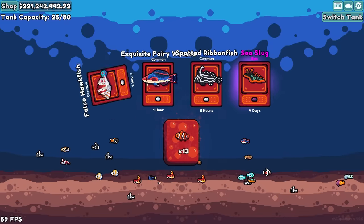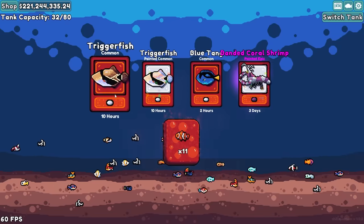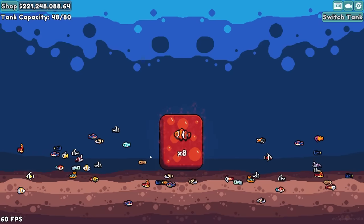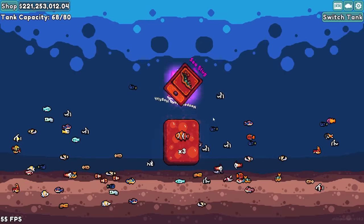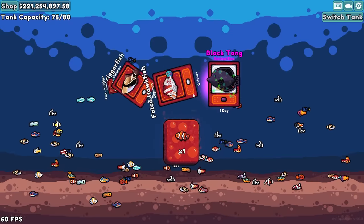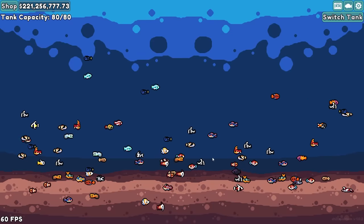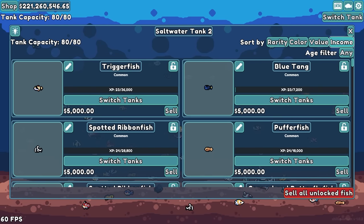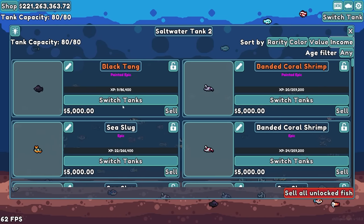That's two, and another third one — very nice. There's a fourth, a painted, and a sea slug — that makes it five. A painted black tang. We have a problem: there's too many good fish. Let's sort by income.